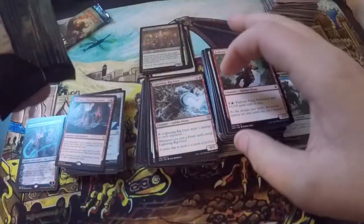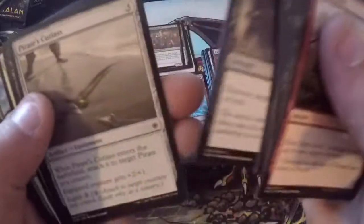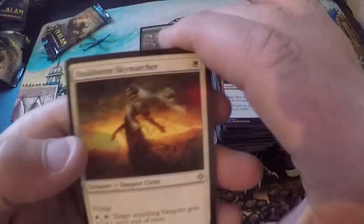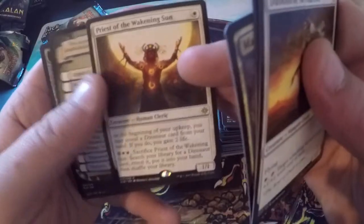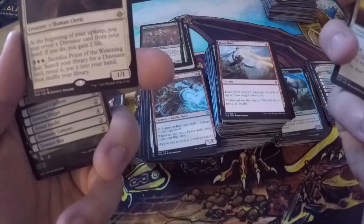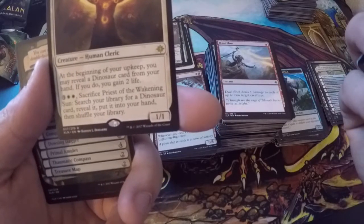Having a great day guys — I know I've had a little too much caffeine but it's gotten me in a creative mood. Duskborn Sky Marcher, Thundering Spine Back, Marauding Looter, Priest of the Awakening Sun — the art looks really cool. It's a one-drop; at the beginning of your upkeep you may reveal a dinosaur from your hand and gain two life. Three colorless and two plains to sacrifice it — search your library for a dinosaur, reveal it, put it in your hand, shuffle your library. Checklist and treasure.